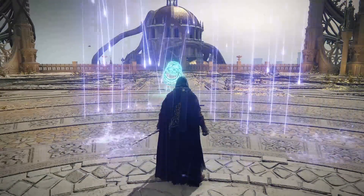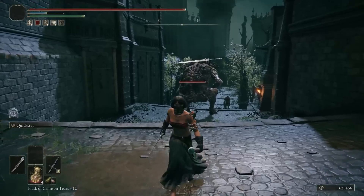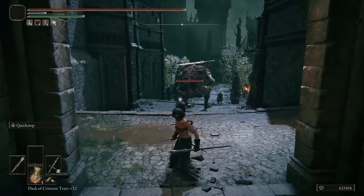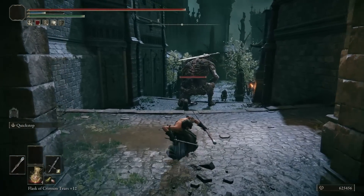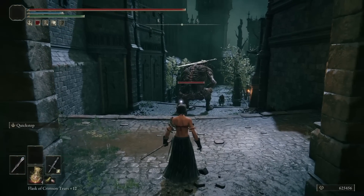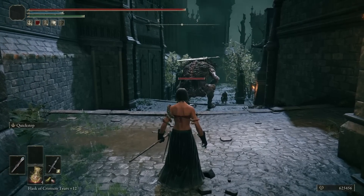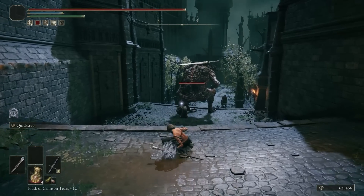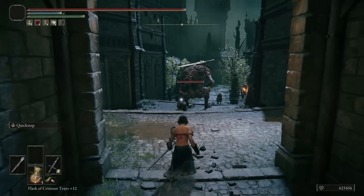To properly play this build, you must learn how to reverse quickstep. Reverse quickstep is indeed a more mechanically difficult procedure, so you might need some practice. In order to do a reverse quickstep, you start by locking on to your opponent — this is very important. You can't do a quickstep backstab without target lock, because you would just be stepping in different directions.